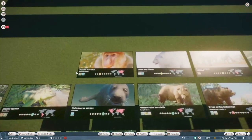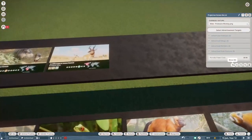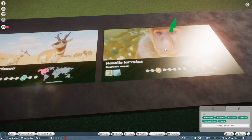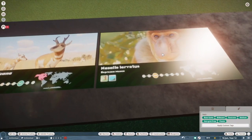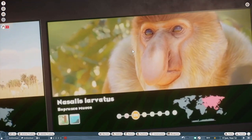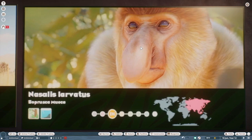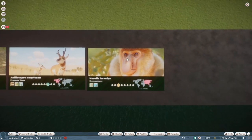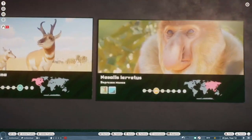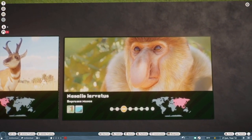Proboscis Monkey — another S tier. Like I mentioned in the exhibit build video for these guys, I think they freaking nailed it. It definitely makes up for the Malayan tapir and the dhole in terms of accuracy or lack thereof. Especially the males — they definitely got the sort of chunky rolls of fat on those guys.